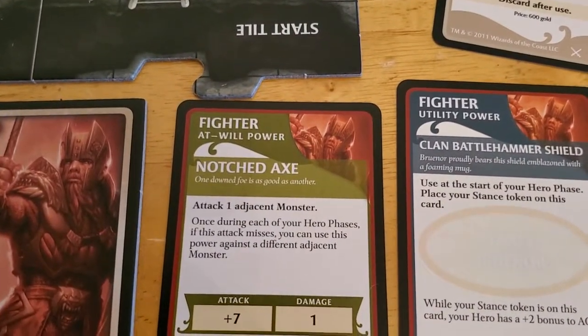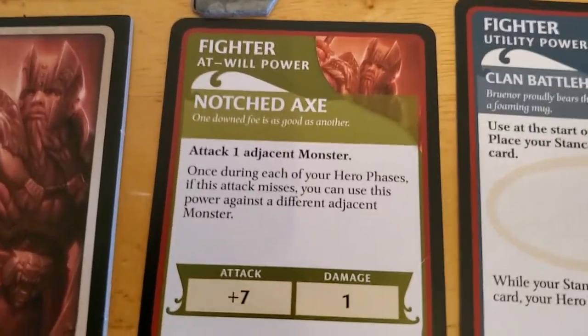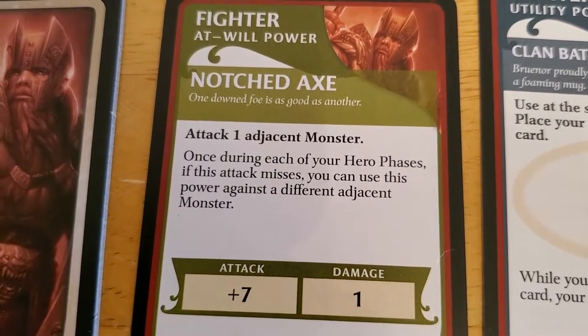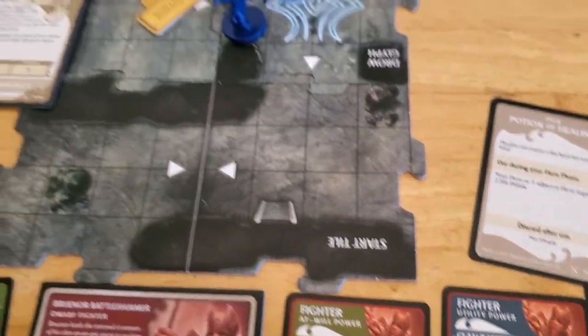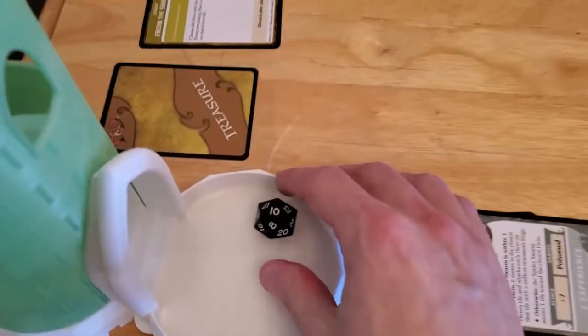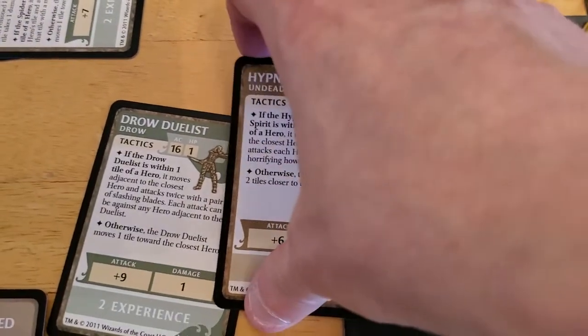Now: attack one adjacent monster. The Hypnotic Spirit is adjacent. Once during each hero phase, if this attack misses you can use this power against a different adjacent monster — but we only have one adjacent monster anyway. Brunner attacks the Hypnotic Spirit with a plus seven. We roll the dice and drop it in the tray. We got a 10 — that's 17 total. We easily hit the Hypnotic Spirit, so it goes down. Take it off the table.